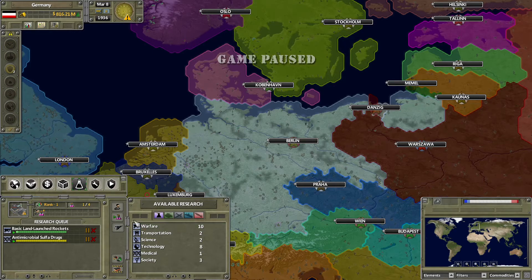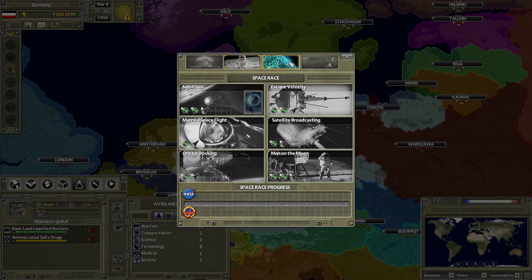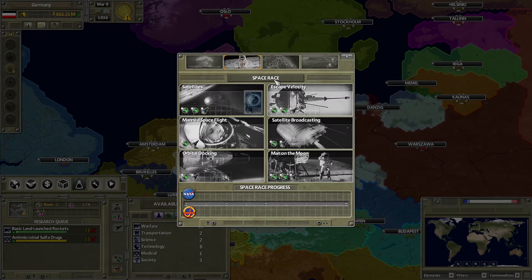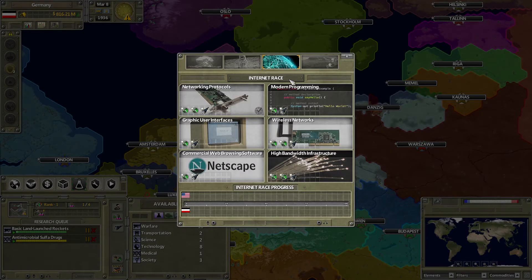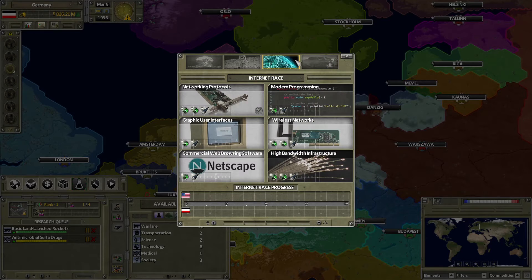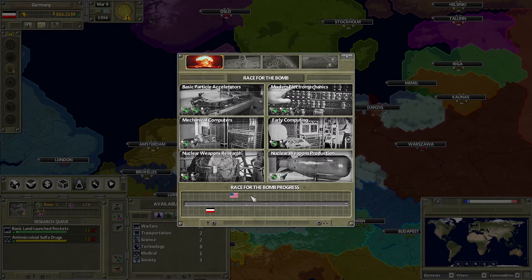There is also a technology races button, which pulls up the four technology races: the race for the atom bomb, the space race for the Cold War, the internet race for the late Cold War, and man on mars for modern day. These mainly affect sphere diplomacy, gaining you influence, and are mostly good for tracking where you are compared to another superpower.